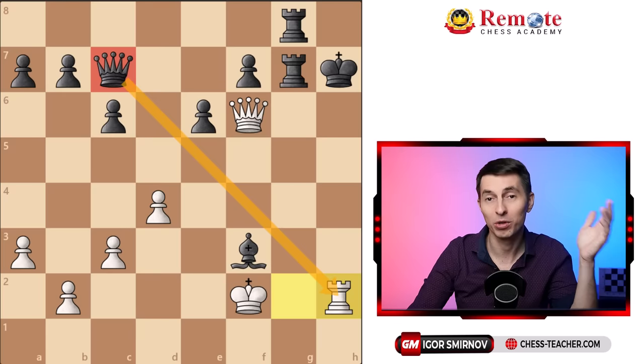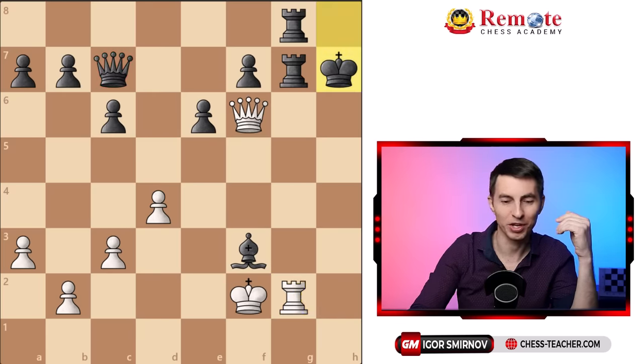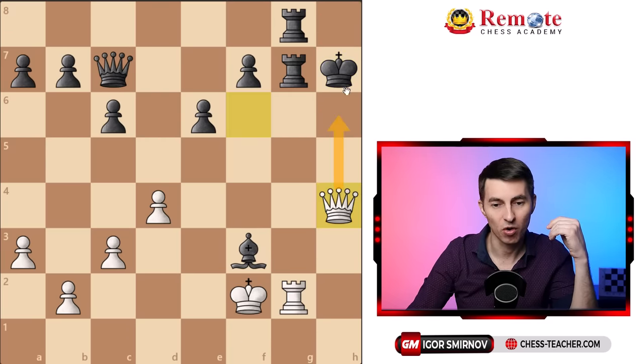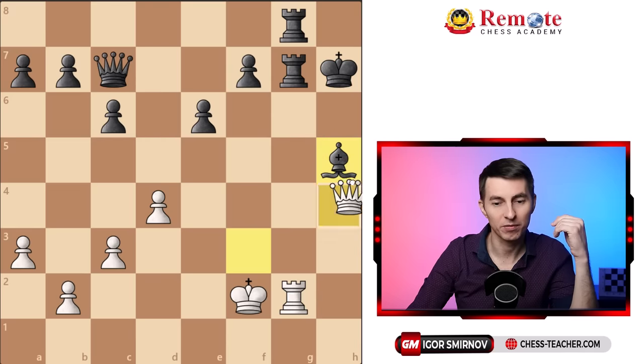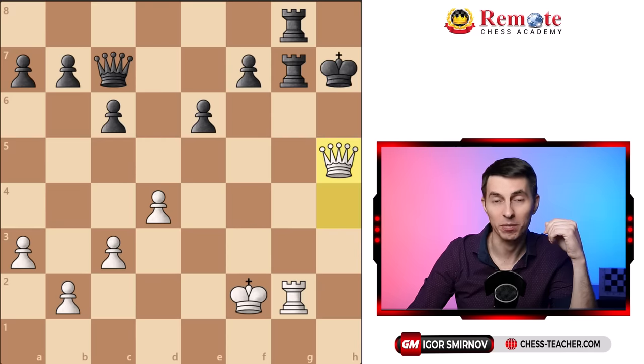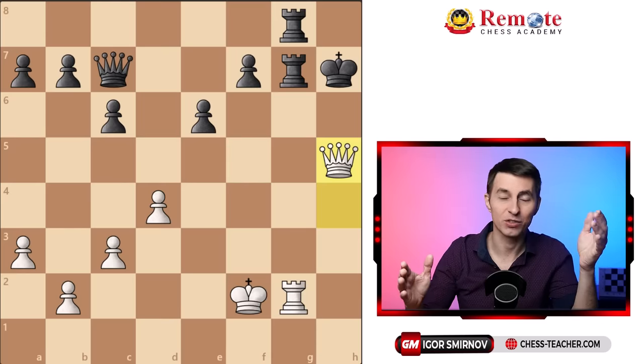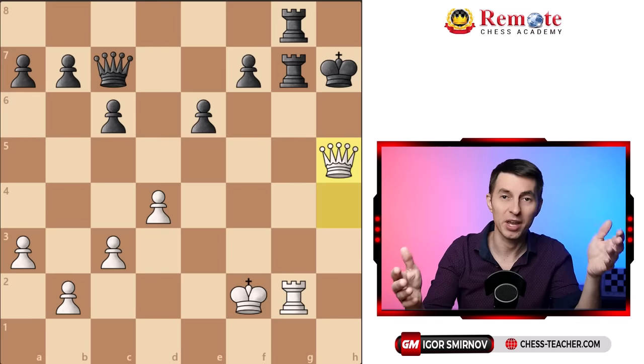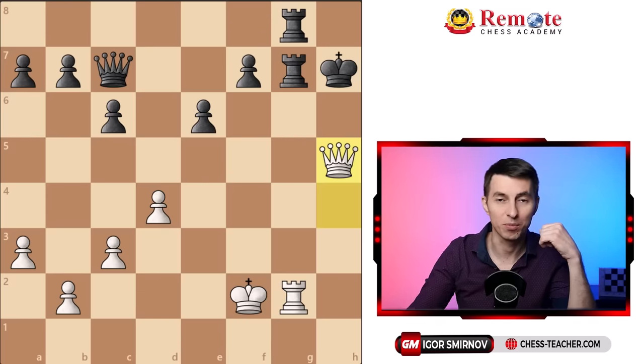Why was white so close to winning? It's just that instead of rook h2, white should have played another check. Queen h6 is one — the king can take — but queen h4 really wins the game. Black can delay for one move, but after that it's checkmate. So the rule is: calculate for both sides. Just like you calculate checks, captures, and attacking moves for yourself, try to find the same forcing replies from the side of your opponent.